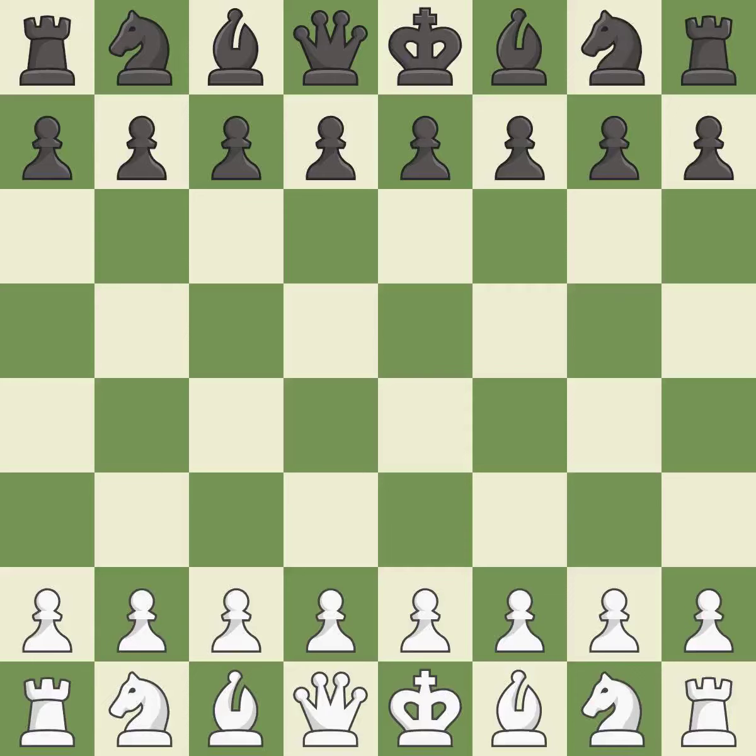Scandinavian Defense, Mises-Kotrc mainline, Grunfeld variation. Giveaway — one player was winning but then gave it away. That game was pretty competitive. Black pounced on their opportunities in the opening. That was an incredible middle game by both players. The end game was sloppy, but white got the better of it.